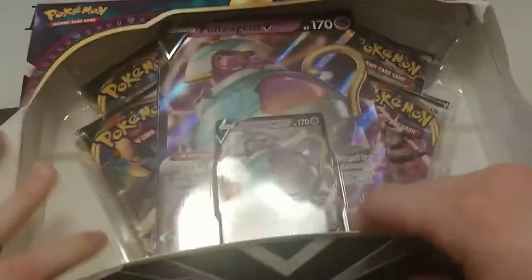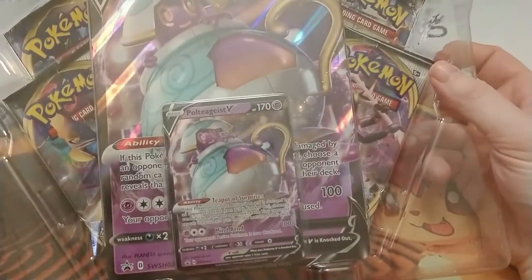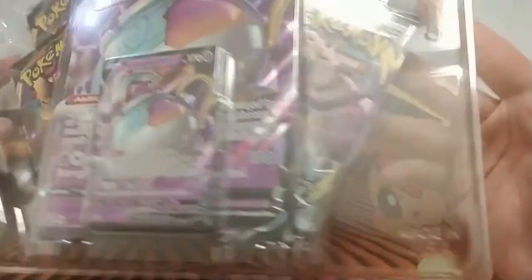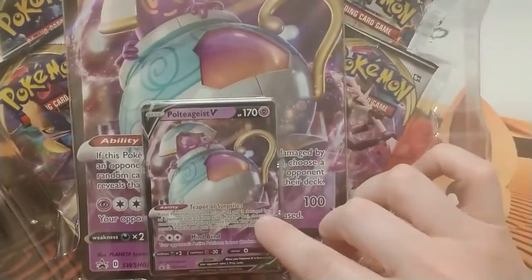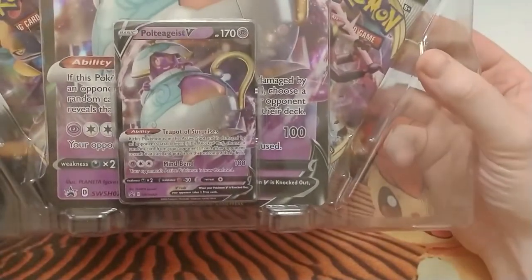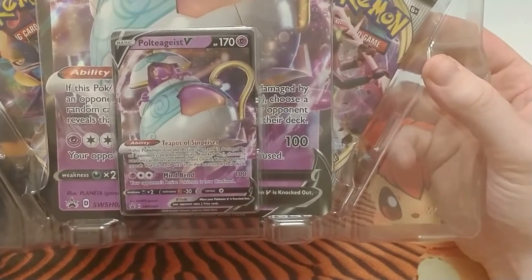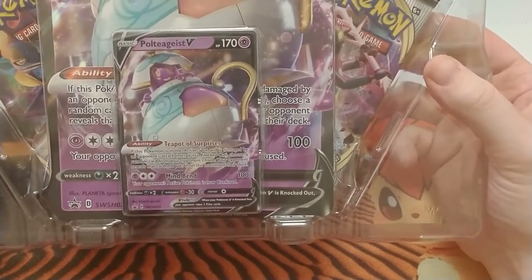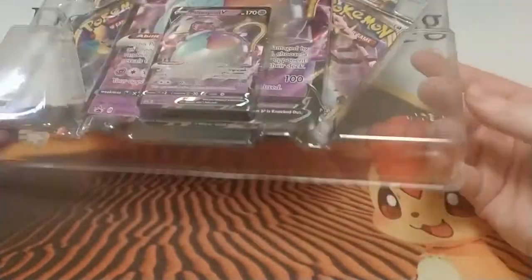Sorry Polteageist V box, this is not a smooth opening. So this box comes with four booster packs that look like they're maybe a roll from the new expansion. It also comes with the Polteageist V card, one of the promos, and a jumbo size card. Polteageist's ability is Teapot of Surprises: if this Pokémon is in the active spot and is damaged by an opponent's attack, even if it's knocked out, choose a random card from your opponent's hand — your opponent reveals that card and puts it on the bottom of their deck. Well, that would mess with somebody's hand at least for a little bit.